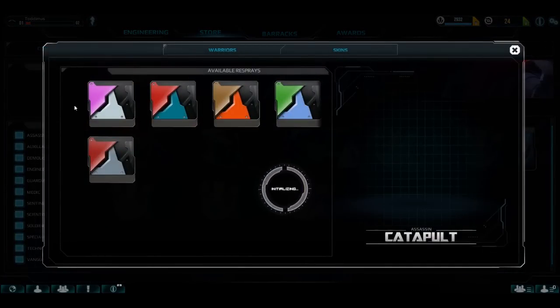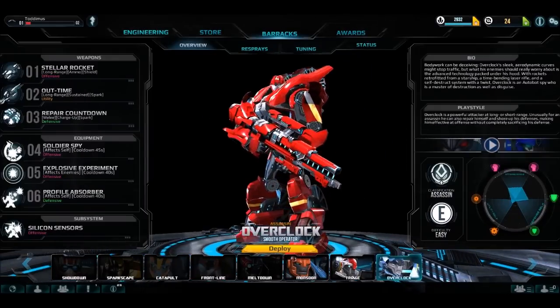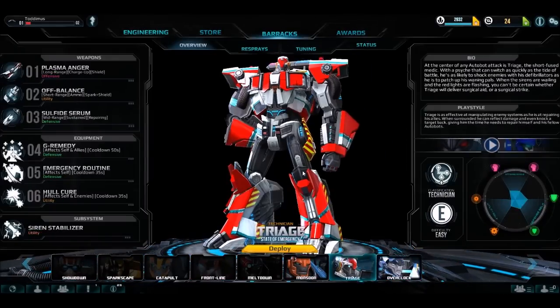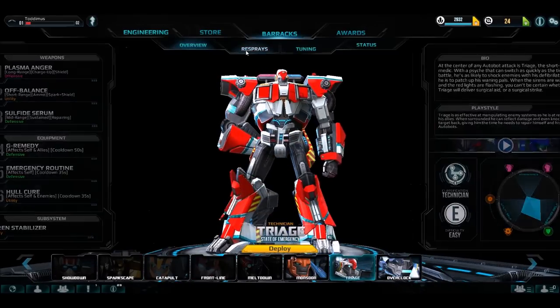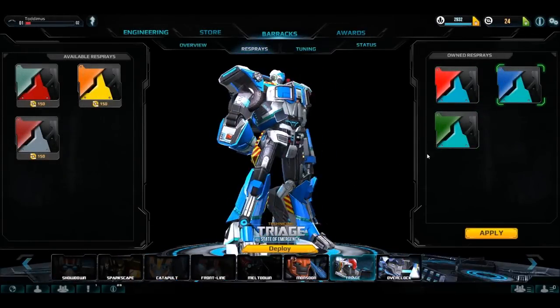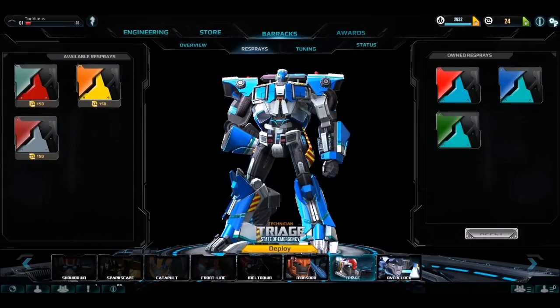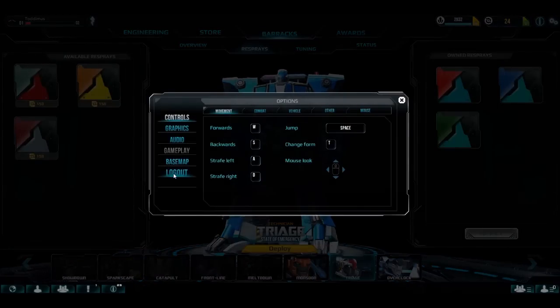I chose the Autobot side when I signed up for the beta, so if you signed up for Decepticon, this entire system has a different set of options. Here's a final look at the three robots you start off with on the Autobot team: Overclock, Monsoon, and Triage. Thanks for watching my very first let's play video. I plan to do more in the future along with toy reviews and other general videos. I'm currently moving to a new apartment — keep in touch, subscribe and share, and have a good week.